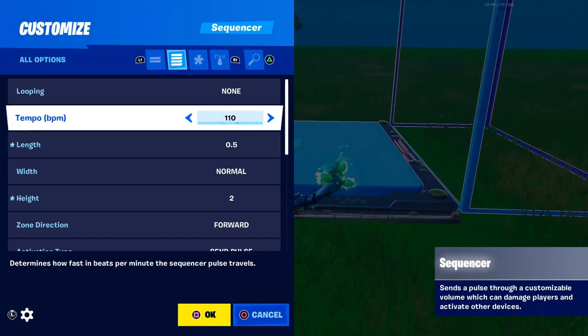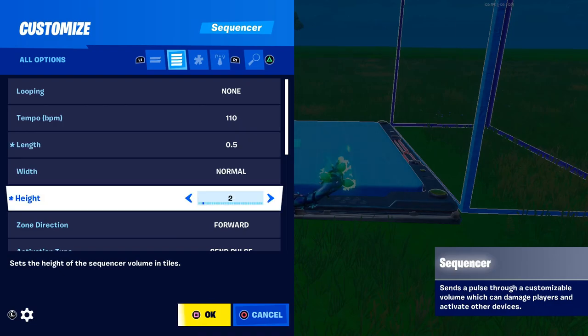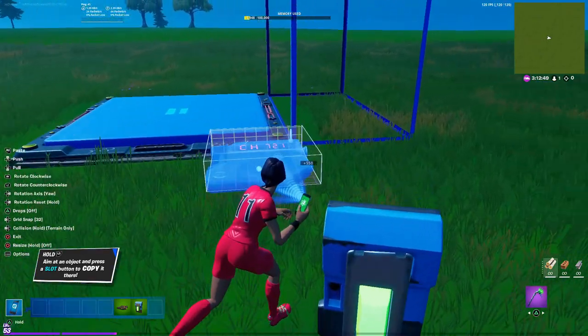Now go into the sequencer settings and use these: 0.5 on length, 2 on the height. Come all the way down to 'start sequence when receiving from' and put it on channel 150.